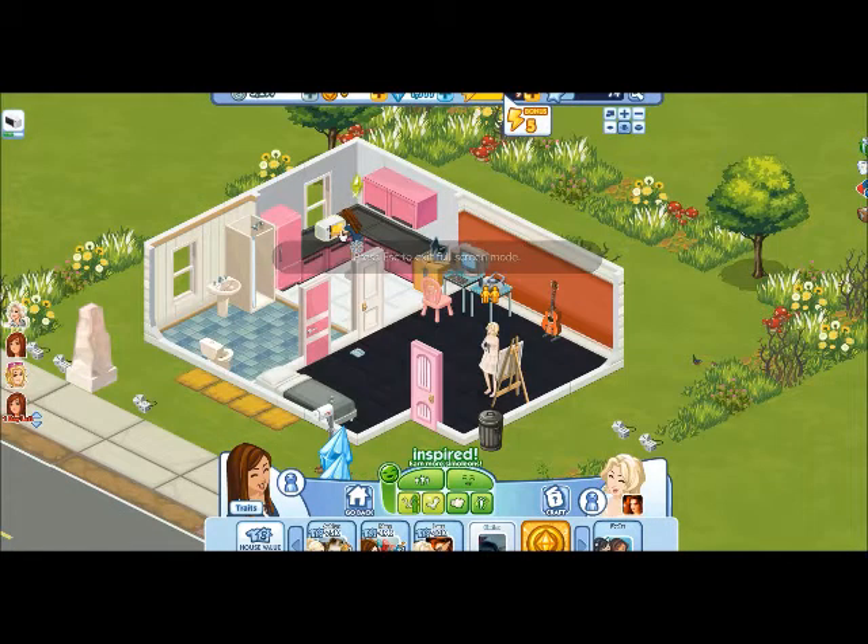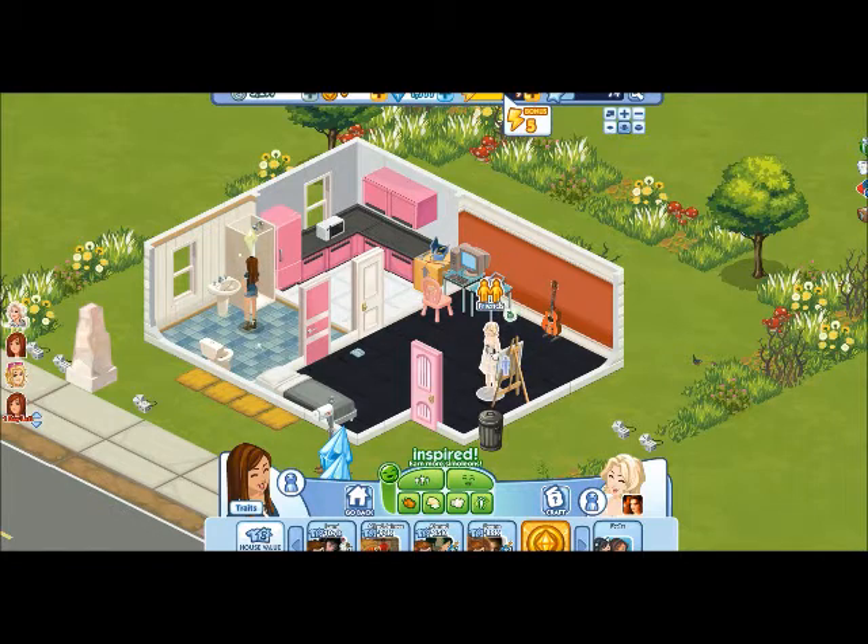As you visit your neighbors, your energy bar will get full, like mine. You have five things to do to get one energy, and if it is the first time you visit the person, you will get three energy. I'm trying to figure out which neighbor hasn't been visited, but it looks like I have visited everybody, so I cannot show you that. But pretty much that's how it works.